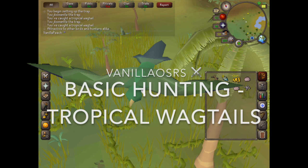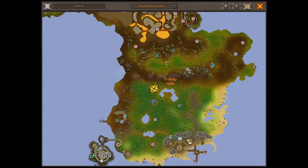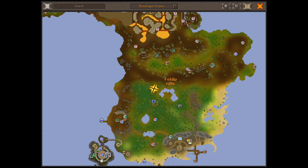The best way to get here is through the fairy ring system using the code AKS, which takes you to the Feldip hunter area. Alternatively you could teleport to Yanille using the Nightmare Zone teleport and then run south.